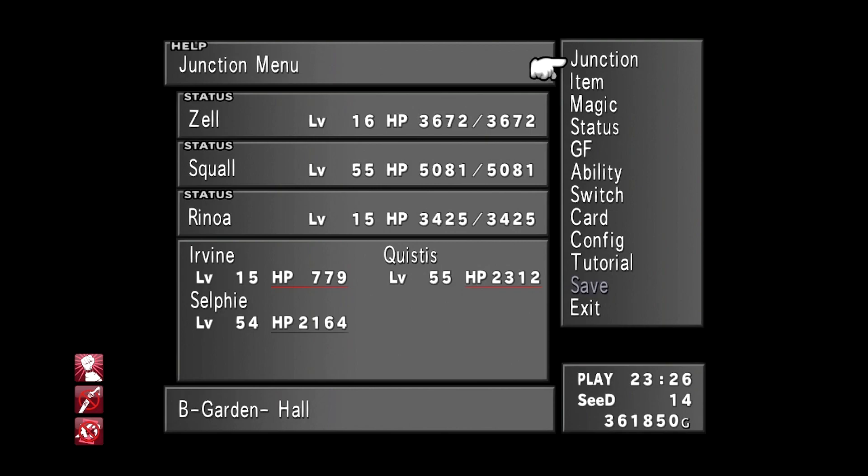Welcome back to another Final Fantasy 8 tutorial. Today we're going to complete the CC Group side quest and get our hands on three awesome new rare cards. Completing this quest also allows for some very powerful stat boosting much later in the game, so we really want to make sure we complete this quest.